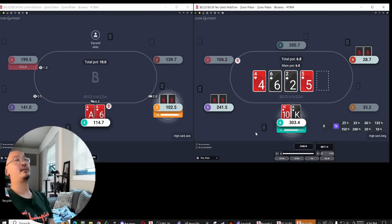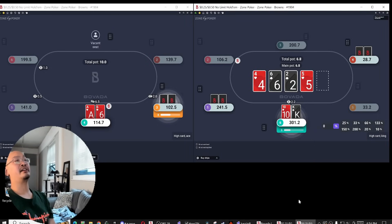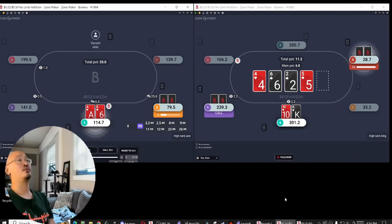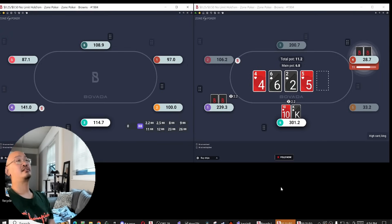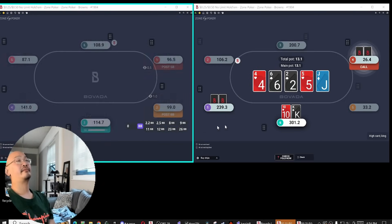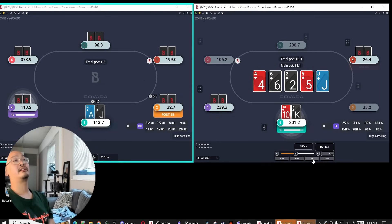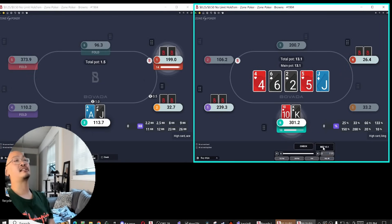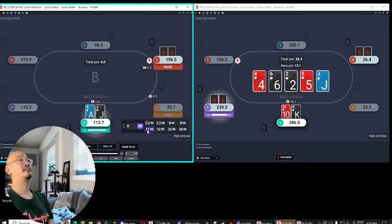Relatively unlikely that anyone has a 3x here. So I'm going to bet small here and then kind of try to blast through rivers. Still going to go with the same plan here — I think it's extremely unlikely any player has a 3x type hand or 6x here.